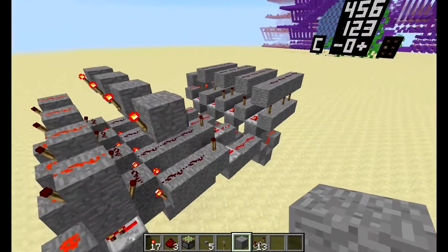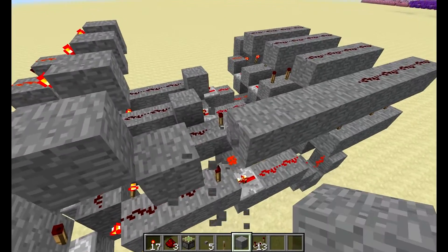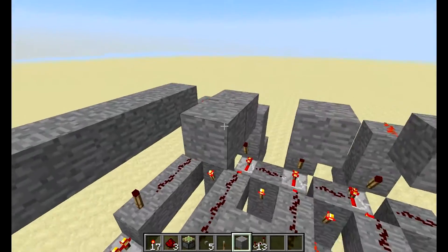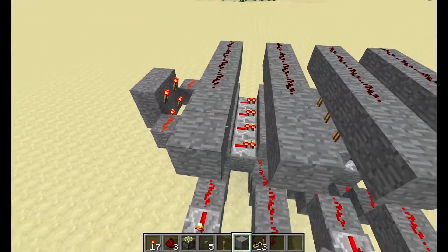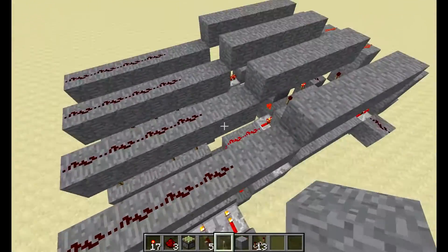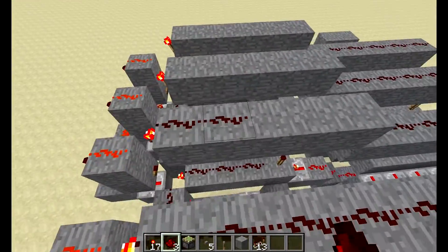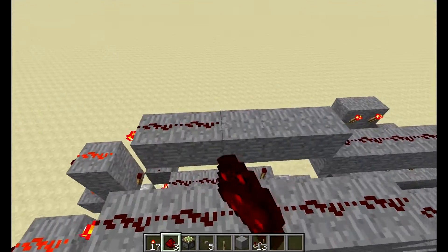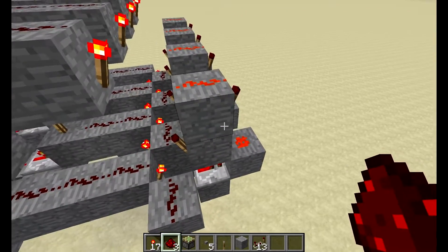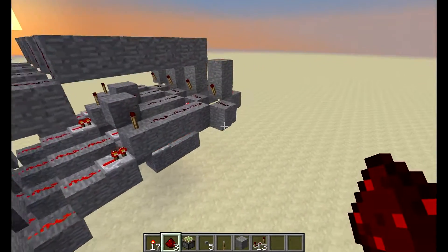I'm going to continue out. There's a torch right there and other torches, so let's run it a little farther back — about here is good. Bring it up and we're almost done. Just run that up and right up and over — this is essentially it.